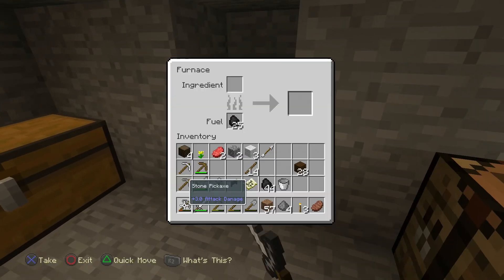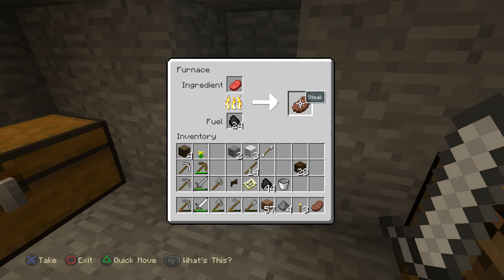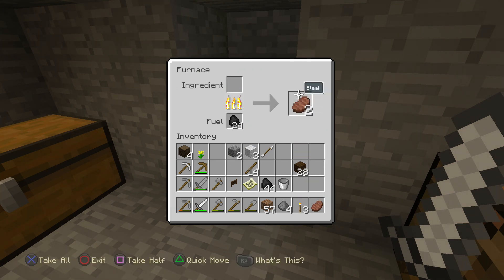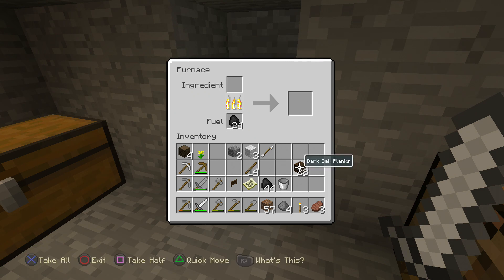We've started to build our farm now. We have a little bit of beef so we'll be able to get 20 pieces of wheat tomorrow, and then we'll have seeds and hopefully double that - at least have 30 pieces of wheat for the next day. Then we can start building our animal farm, breeding cows and whatnot. Once we have enough food and resources, we can start going caving. This is going to be the last video I filmed today - I was going to film five but four at 20 minutes seemed like enough, because it's like 7:30 now.